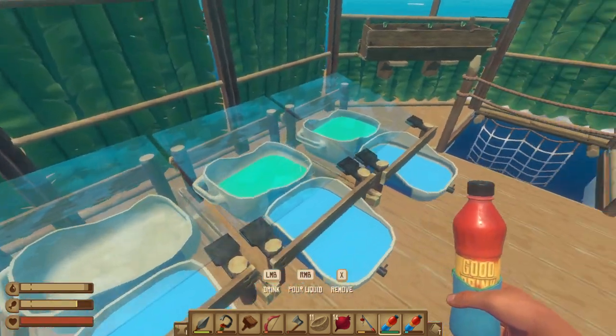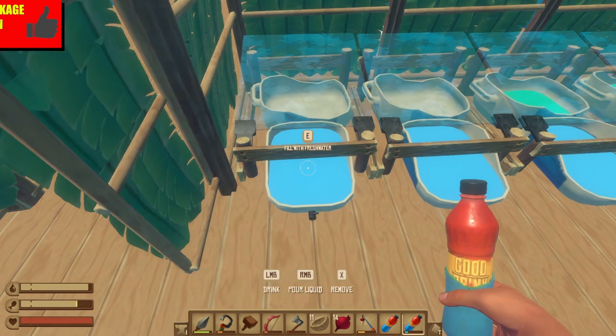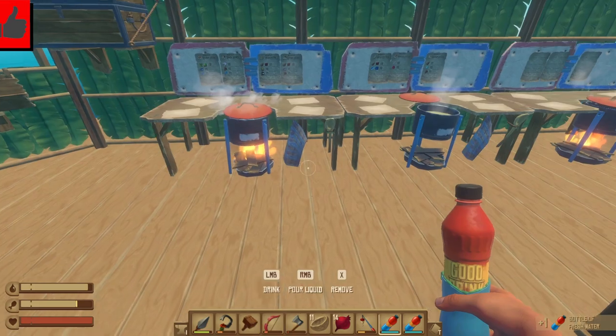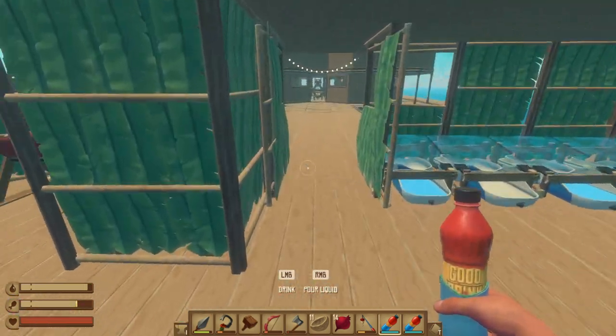Thank you for hanging out with me today, this is KJ4E and welcome back to Raft. I've got two major things I'd like to accomplish today. Number one, I'm gonna try sprinklers on crop plots — I think it's gonna work but I'm not a hundred percent sure, so I'm gonna test it out today.